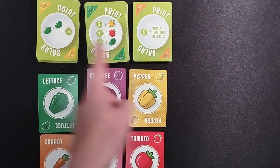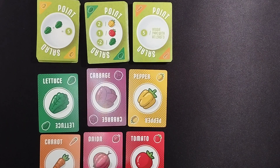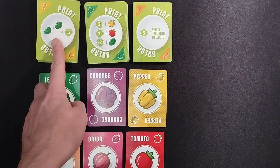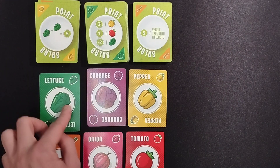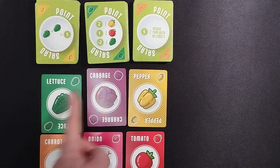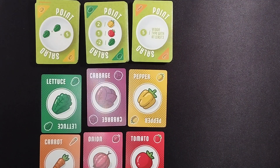This card gives minus 2 for lettuce, so in this case you probably don't want to have both of these cards. There's also 5 points for the veggie you have the least of, as long as you have at least 3. These are all combined, so if I've got 4 lettuce I'd get 10 points, because these all stack — you can have multiple uses each time. So you'd be scoring 5 points while losing minus 2 per lettuce.